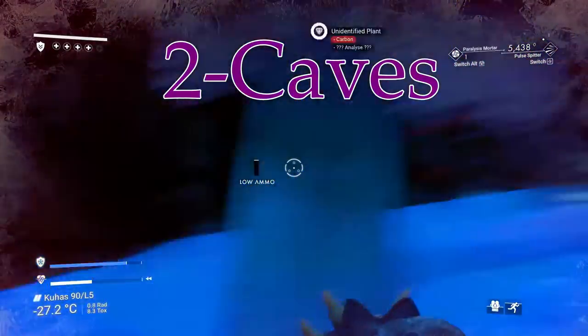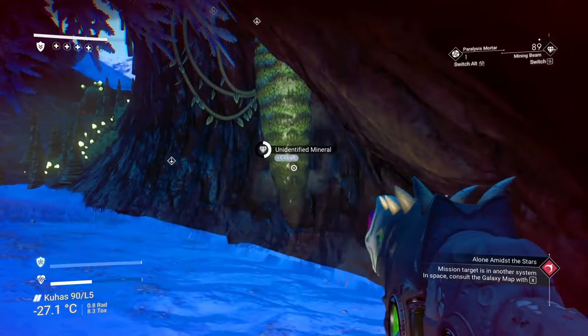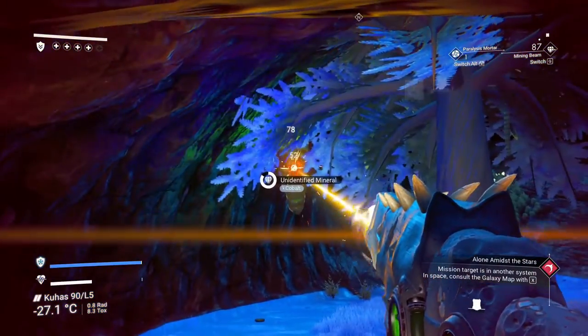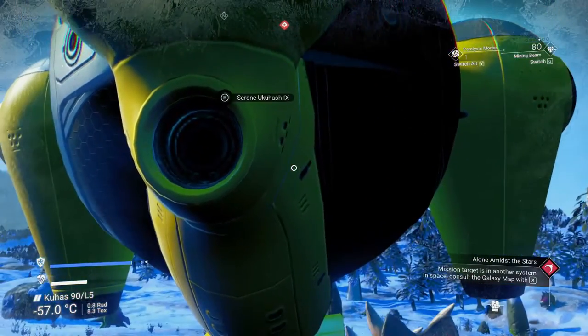If we go in caves we can get a bunch of supplies built up, and that's going to be the key to the beginning. Don't rush — build supplies up. Don't use your oxygen and your sodium in the beginning. Craft ion batteries and life support gel instead. It's a great idea.